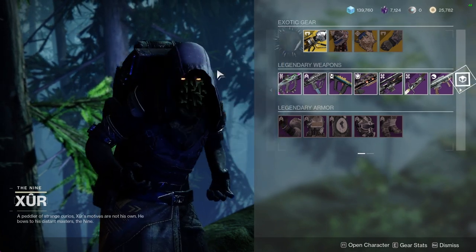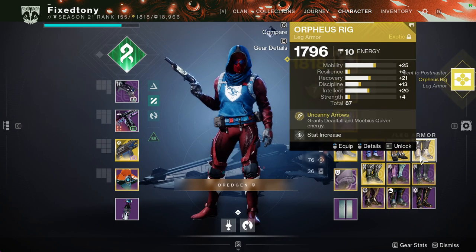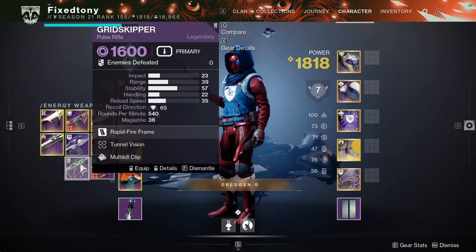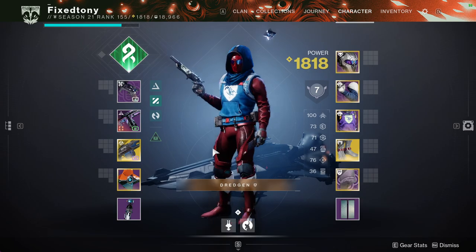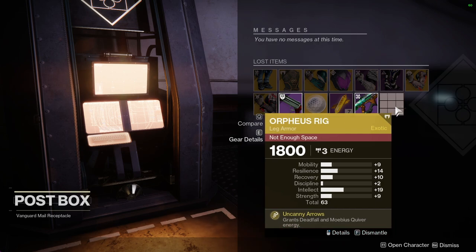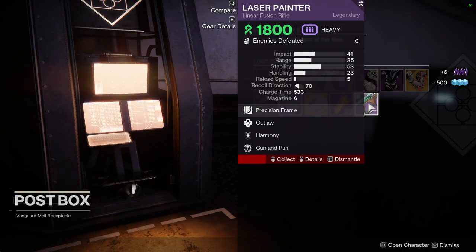Let's check out the exotic — Orpheus Rig. I already have an Orpheus Rig unless this one is really good, but I have no faith in this game giving me actually good items. You might never know though. Let me go see it real quick. Nothing — it's trash. That's cool, I was expecting it to be trash. It's more my fault for expecting it to be good.